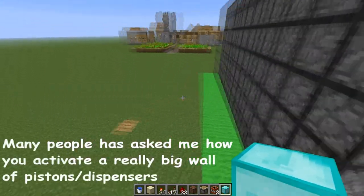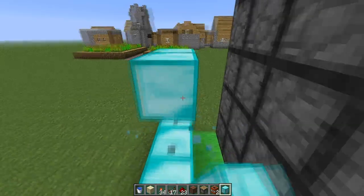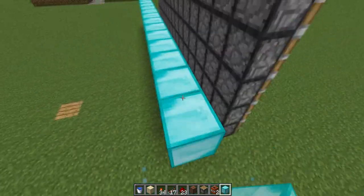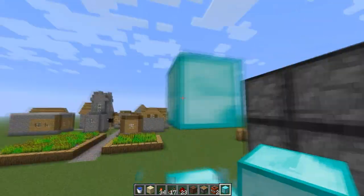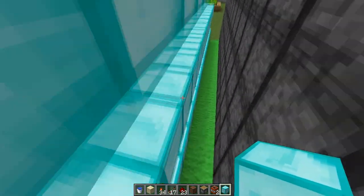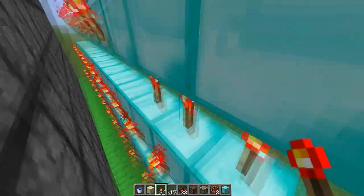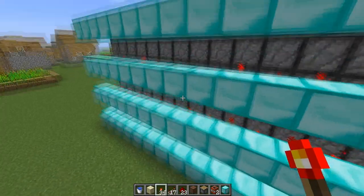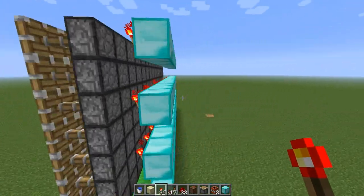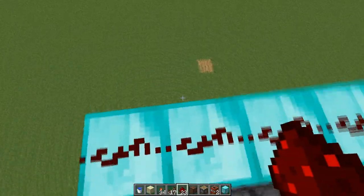Many of you have asked how you make a big wall of pistons or dispensers work. I'll show you. You have to make rows behind it. You put redstone torches on the blocks. So now all the pistons are activated, as you might see here. To turn it on and off, you have to place redstone on top of these blocks.